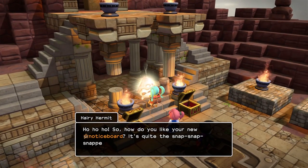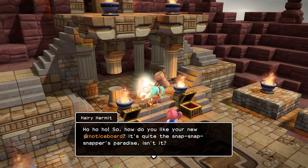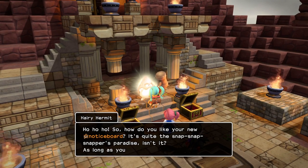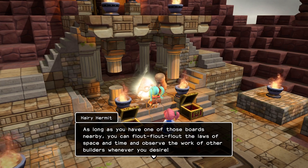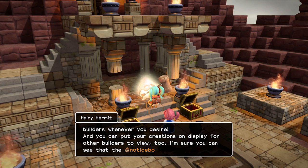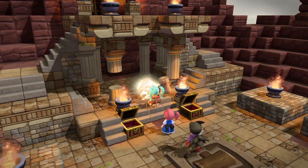I'm all up in his face. Harry Hermit — that's his name. He says: 'So how do you like your new notice board? It's quite the snappers paradise, isn't it? As long as you've got one of those boards nearby, you can float through the loss of space and time and observe the work of other builders whenever you desire. You can put your creations on display for other builders to view too. I'm sure you can see that the notice board is a super source of ideas and inspiration.'